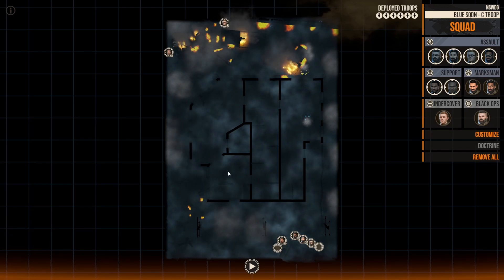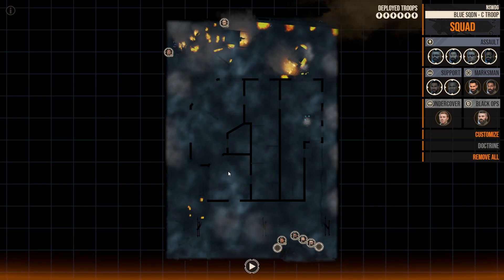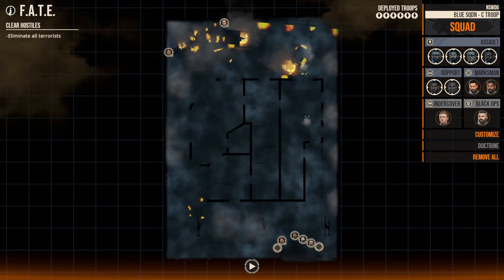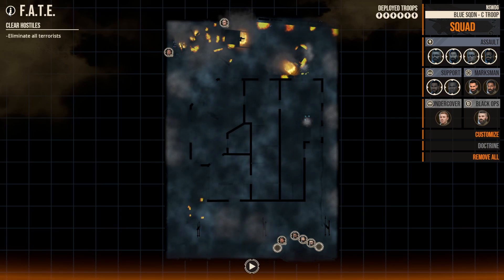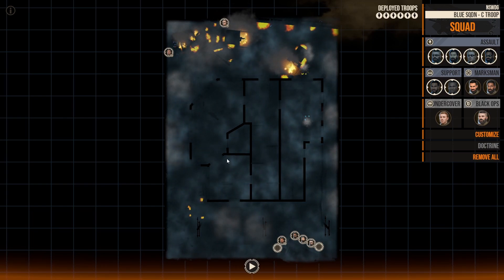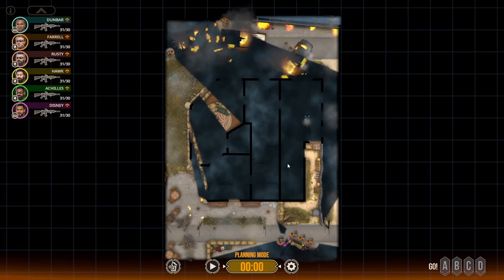Welcome to another video of Door Kickers 2 where we're trying to use our real-world SWAT training to take down these missions. This is a Steam Workshop mission called Fate. We're just trying to eliminate all the terrorists. We do have the join-in-blind mod, so we don't know what is going on in this building until we actually see it with our own eyes. We'll go ahead and get started.